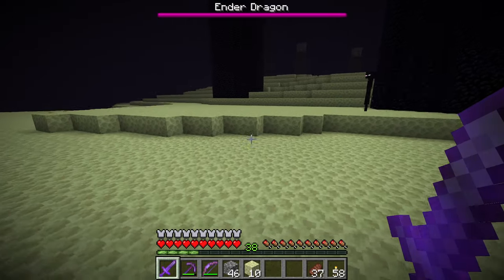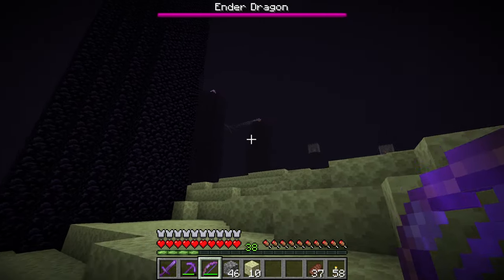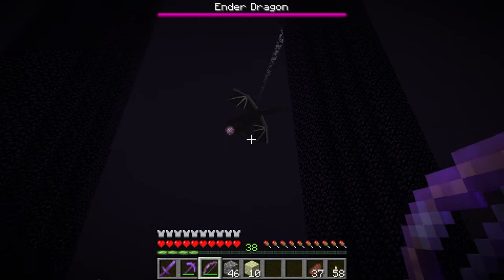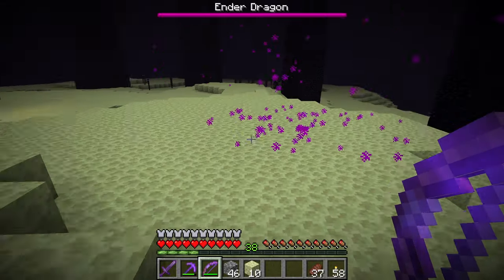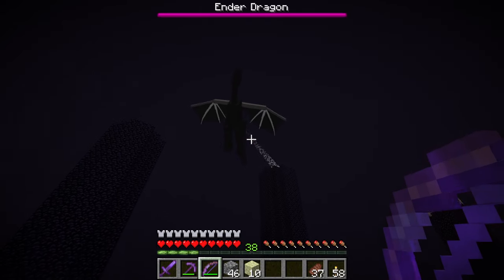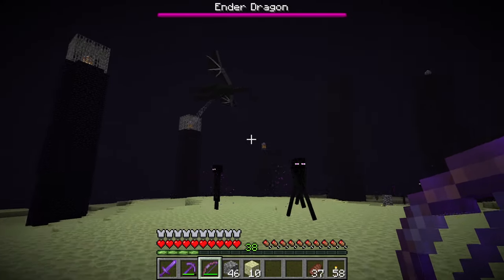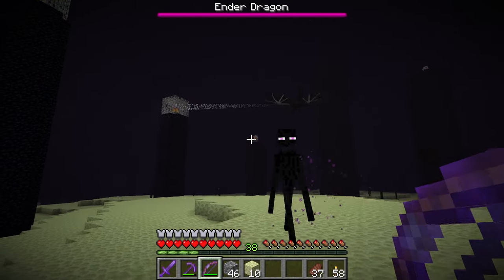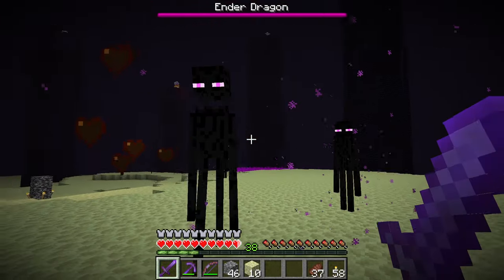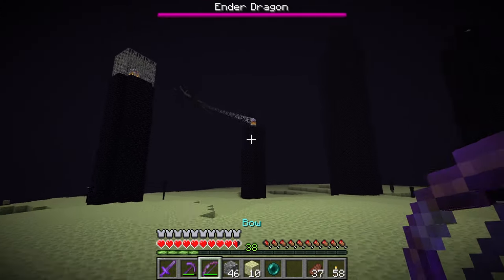We need to be careful not to look any Enderman in the eyes. Can you see up there that there's a little — Fireball! So you can see there's like a little column following the dragon from the top of the pillars here, and they're coming off of these crystals up there. I looked him in the eye — he's not happy with me. But I got him. So that's what we have our bow for.